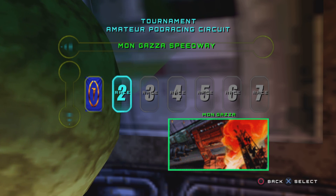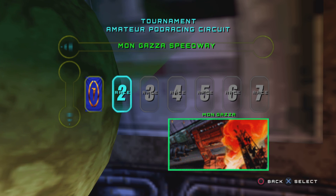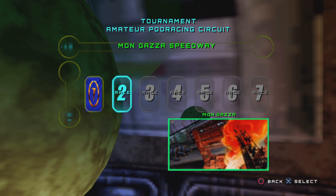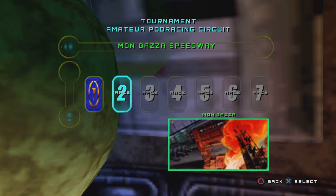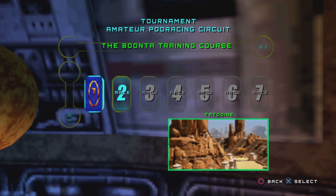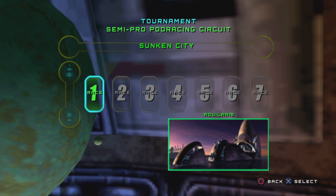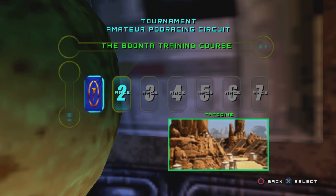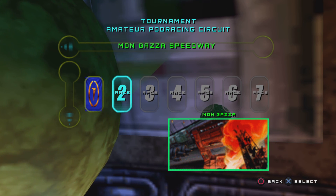Hello everyone, this is your captain speaking. Welcome to the DHT Network and today we are back with another let's race on Star Wars Episode 1 Racer. We are now on race number 2, the Mount Gazza Speedway on the amateur podracing circuit. Last time we completed the Dabunta training course and it was relatively easy. Of course the very first circuit is going to be easier but later on it's going to get harder, so stay tuned for that.